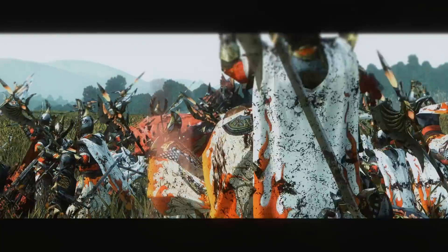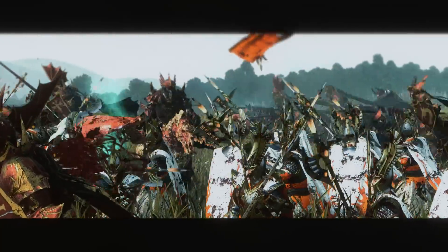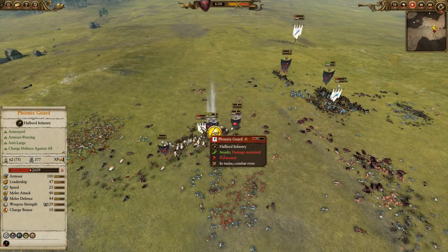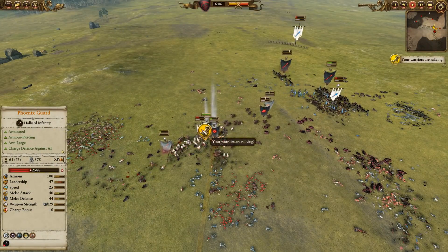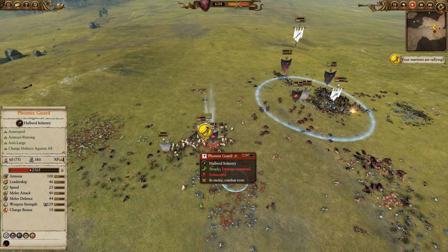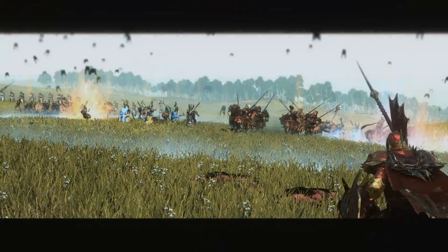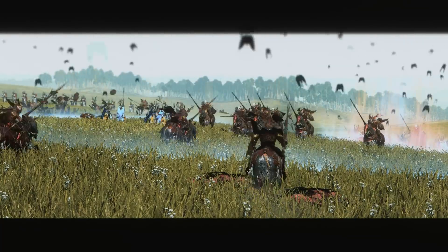Some damage is hitting these guys which is great. Teclis managed to sneak out of this fight, and the Red Duke is completely bogged down in these Phoenix Guard. Unfortunately the Banshee is fighting these Phoenix Guard, which is great because she gets to negate that physical resist — and she has her own physical resist that the Phoenix Guard can't negate. The Keepers of the Flame do have magic damage though, so the Banshee being over here is brilliant.